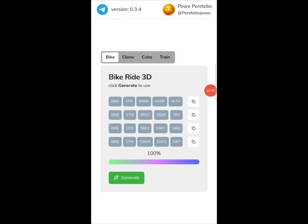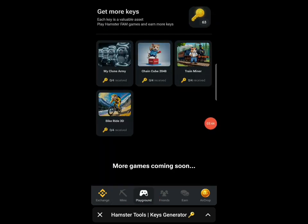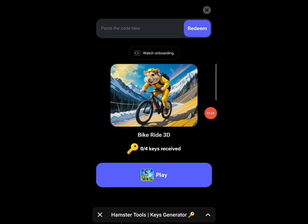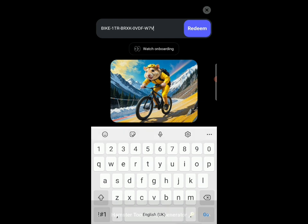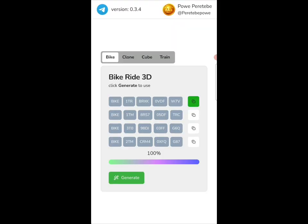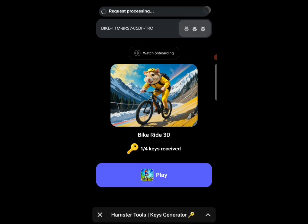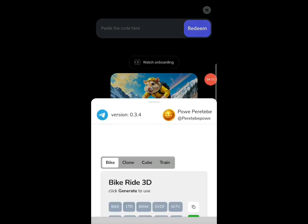Once loaded, click this button to copy the first code. I've copied the first one and I'll go to the Hamster bot and click the promo button. The particular game for this code is Bike Racing — click on Bike Racing, then click the redeem button, paste that code, and click redeem. You can see it says success. Go back to the bot and copy the second code, paste it, and click the redeem button — redeem is success again. We now have two keys.